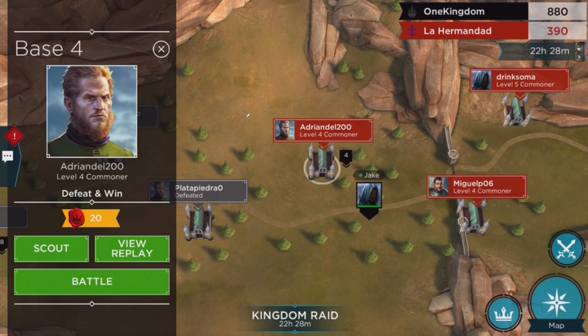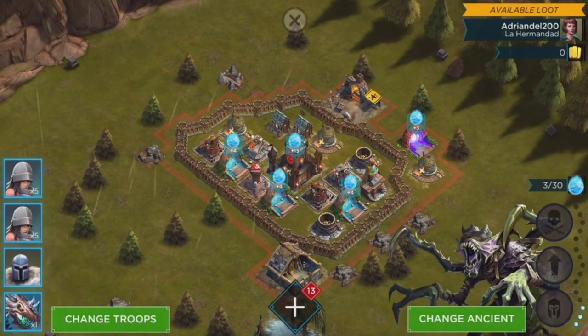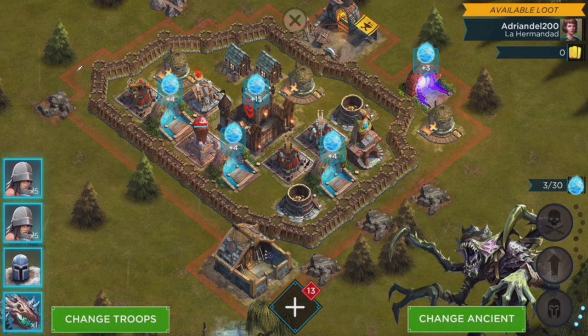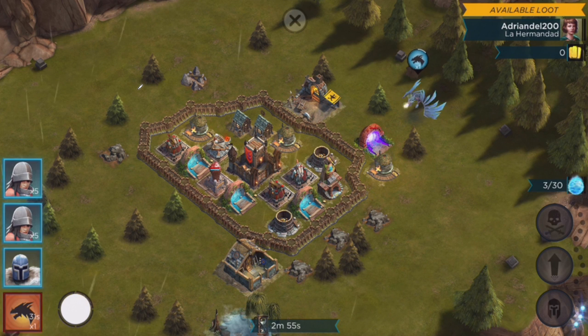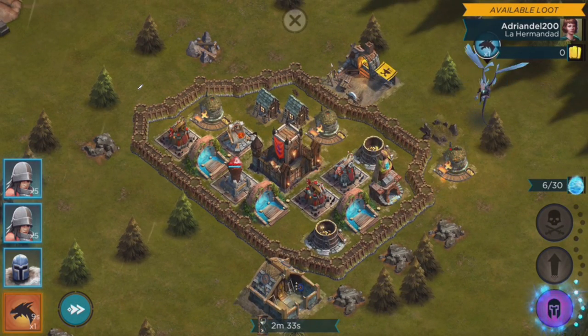Let's do one more battle. Right here it shows the points this base is worth — the total score is up top, and you can see the score points and loyalty points. Loyalty points you can use to buy chests later. For this base I want to take out that mortar as quickly as possible. I'll send this dragon in — nothing can hit it — and it'll grab me some mana, take out a few buildings, then I'll shoot it across the base and freeze a few things.